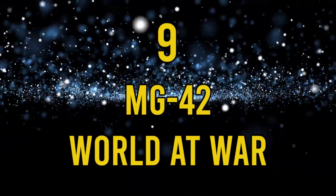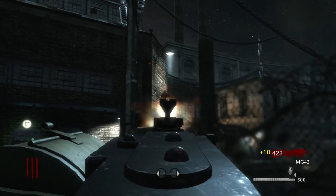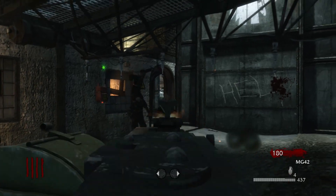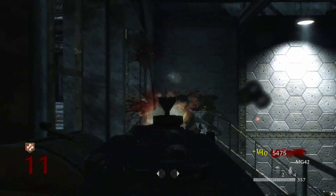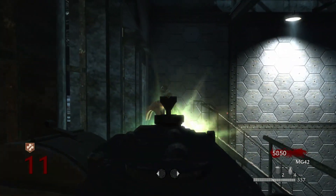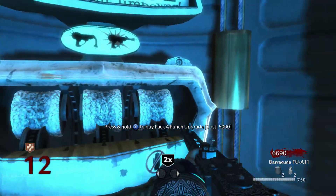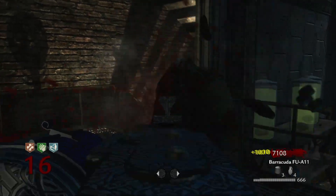Number 9: the MG42, World at War. If you couldn't get the PPSH in World at War, the MG42 was a good substitute. This rapid-fire MG had good iron sights and a high ammo capacity. The only way the PPSH beats the MG is with its mobility, but that doesn't matter too much when you're pitching a tent at the top of the stairs on Der Riese. The Pack-A-Punched MG42 becomes the Barracuda FU-411. Although this gun tears through ammo, it's one of the best guns at dispatching large groups of zombies.